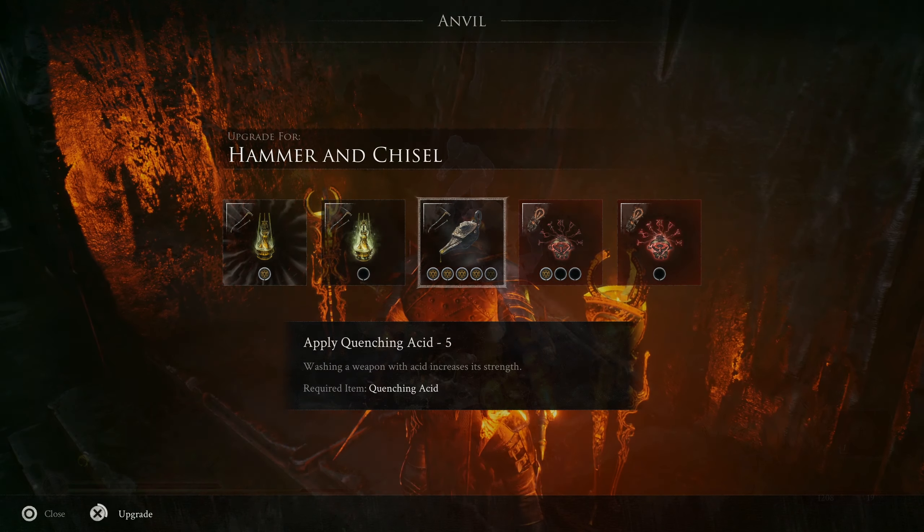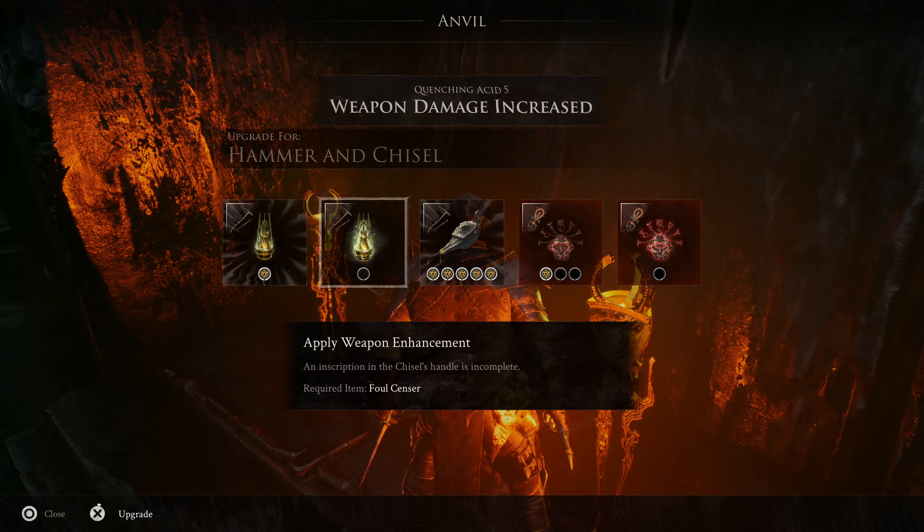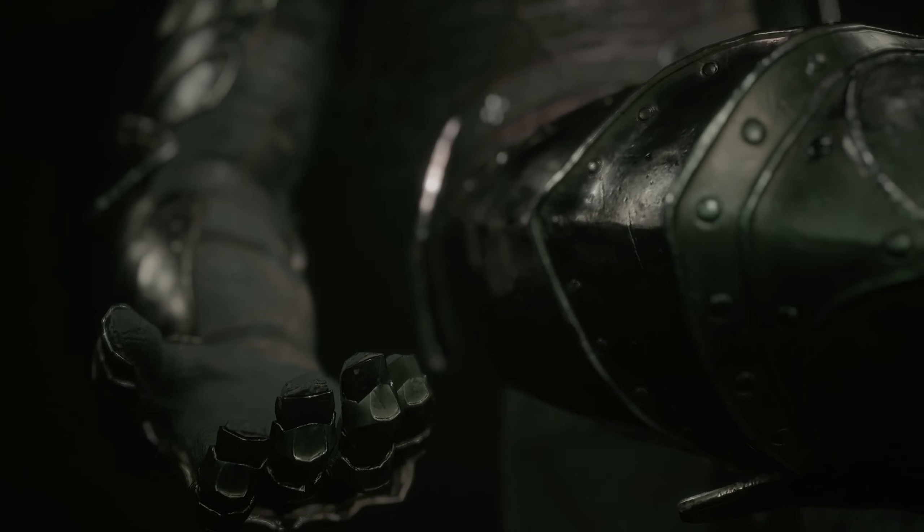Each of these four weapons is upgraded separately using quenching acid found around the game world and can be mixed and matched with any shell you choose.